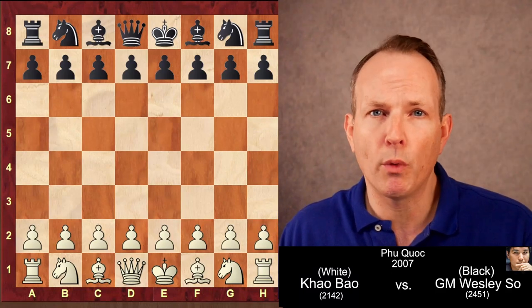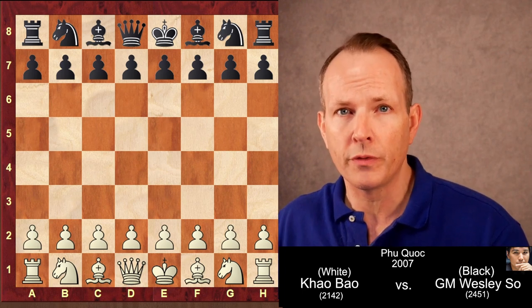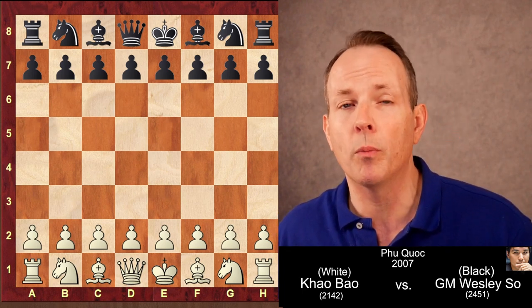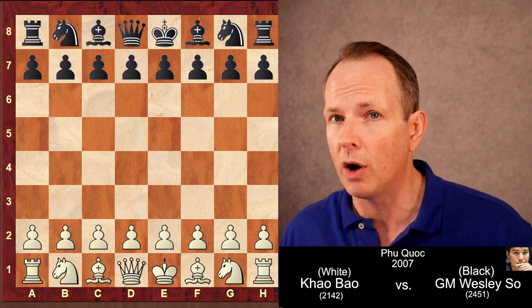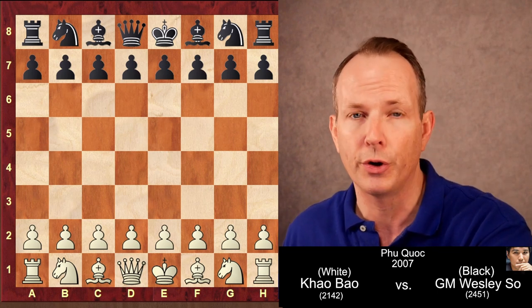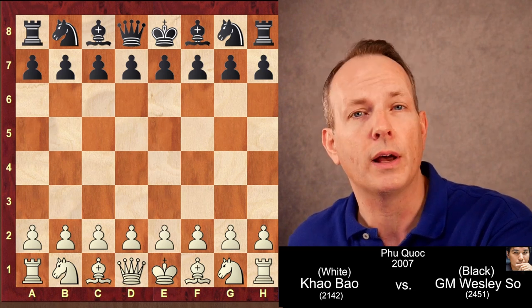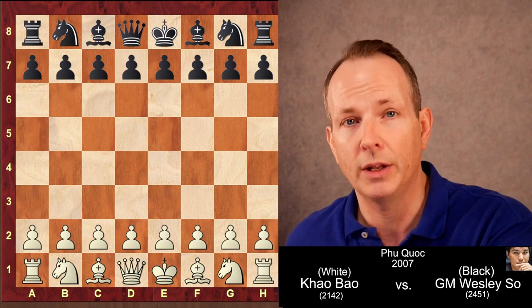Welcome back to Chess Dog. Today we remember that old quote from Bobby Fischer: in order to get squares on the chess board, you got to give squares. In this game from Wesley So, that is exactly what happens when he plays the Sveshnikov opening, which is all about giving squares and getting squares in return. His opponent is Kwa Bao. This was played in 2007, one year before Wesley So became a grandmaster.